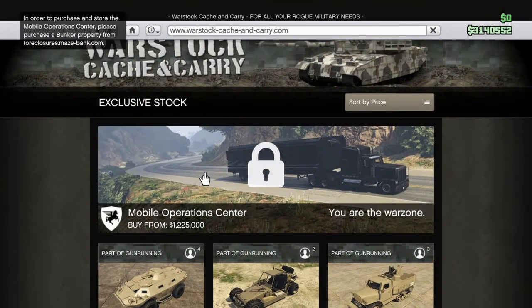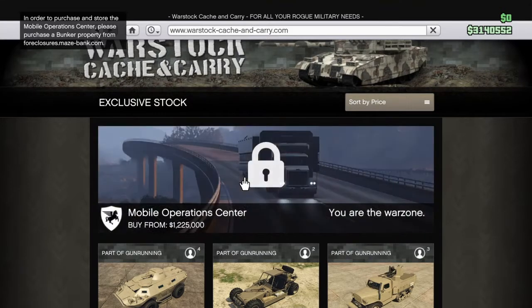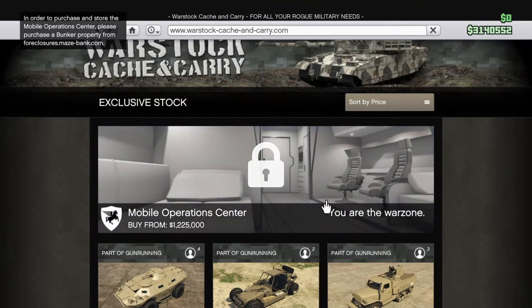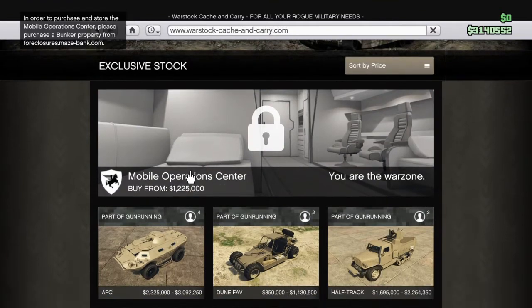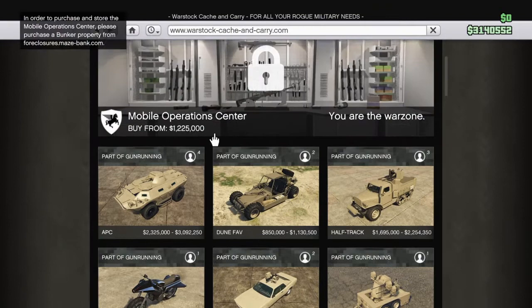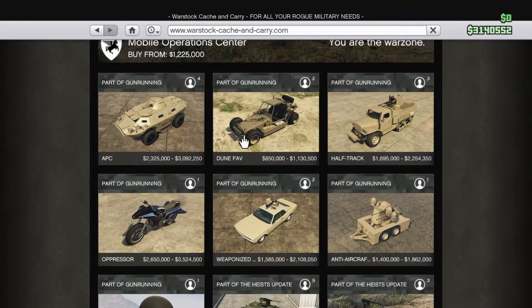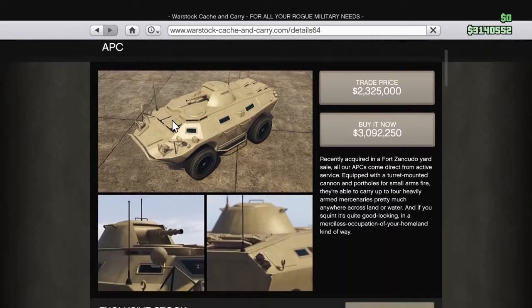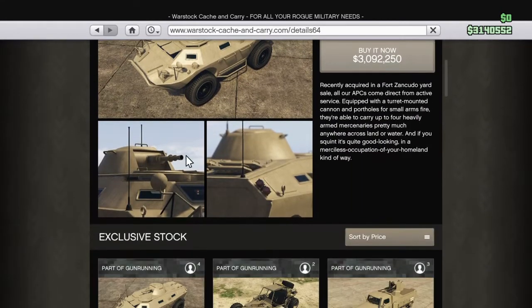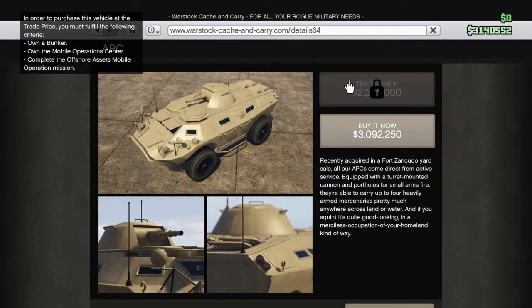So the first thing you can see is the Mobile Operations Center. I'm thinking you're going to have to buy that for something, probably a mission. The Dune FAV APC right here - I am NOT buying this because that's all my money. Trade price? What the hell, oh that's cool.